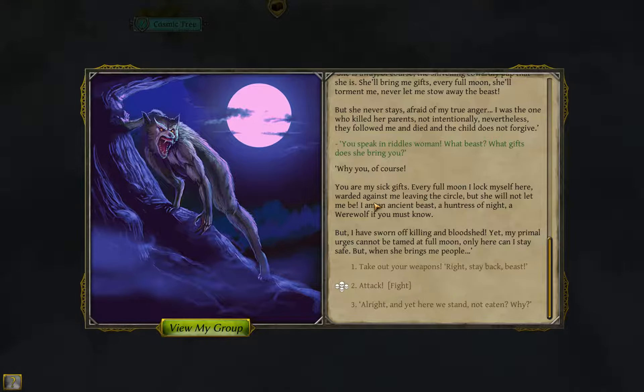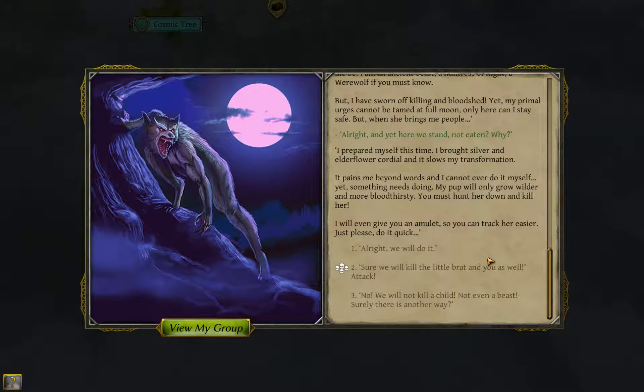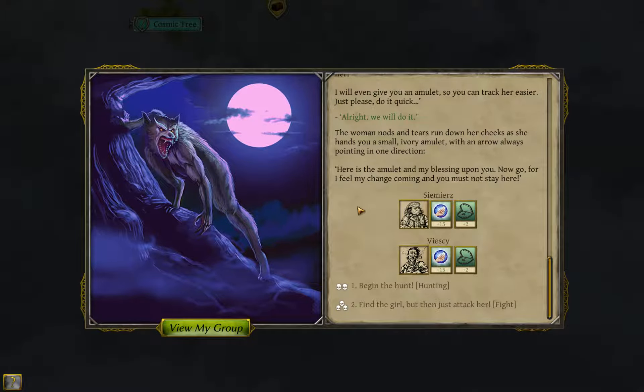I don't want to fight her - I think there is an option to avoid the fight. I'll go with the third option. 'And yet here we stand, not eaten.' 'I prepared myself this time - I brought silver and elderflower cordial and it slows my transformation. It pains me beyond words. Yet something needs doing. My pup will only grow wilder and more bloodthirsty. You must hunt her down and kill her. I will even give you an amulet so you can track her easier.' The woman hands you a small ivory amulet with an arrow always pointing in one direction. 'Here is the amulet and my blessing upon you. Now go, for I feel my change coming.' This is already quite decent - the boost to the trap skill is permanent, and on top of that we have some extra dexterity for a while. So let's go hunting.